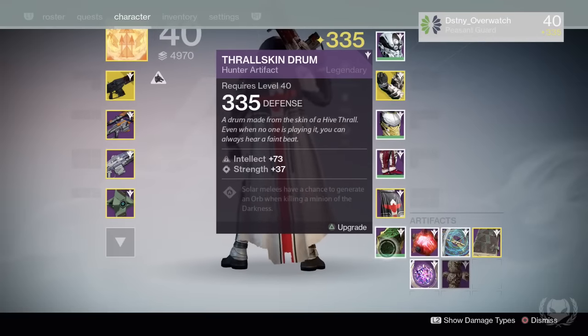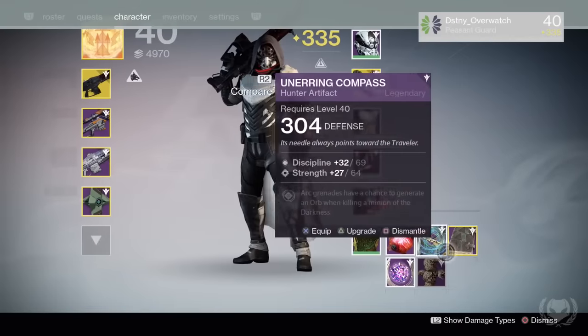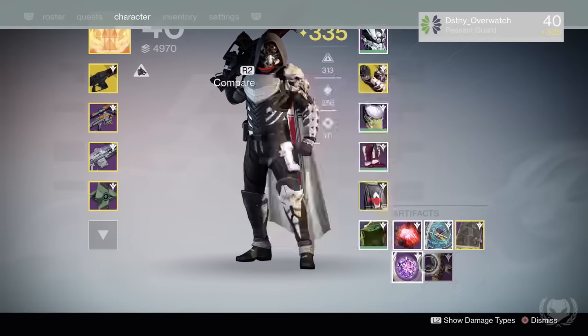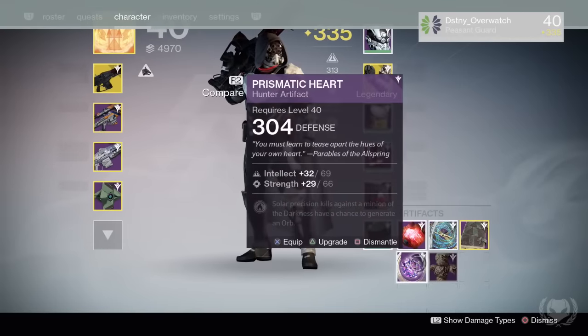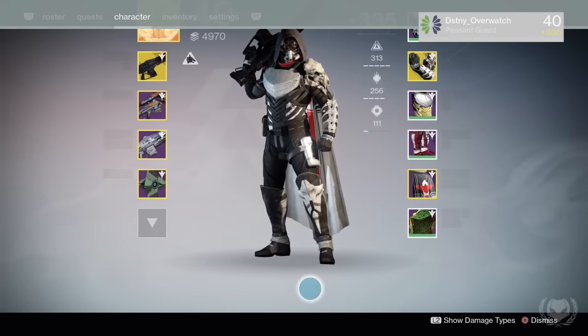Finally, for my artifact, I'm using the Thrallskin Drum because it's the only thing I have right now — none of my other artifacts have Intellect or Discipline, they all have Strength. I'm waiting until I get one with a better roll so I can infuse this spare 335 artifact into it.